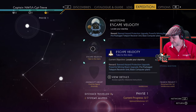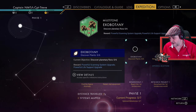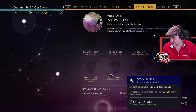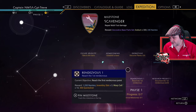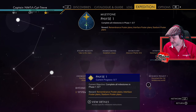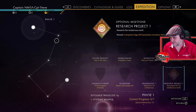Let's have a quick look at the expedition tabs. Escape velocity — pretty much the same thing. Homecoming — yeah. You know what, this looks pretty much on par with what we did inside of the experimental. In fact, I'm not seeing any differences here.